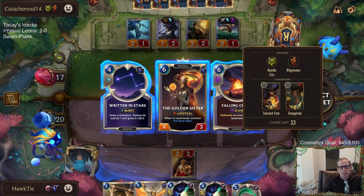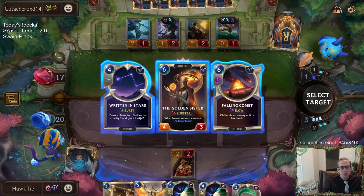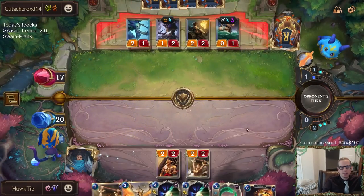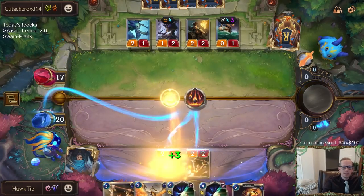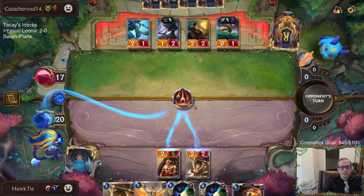Man, this is not looking good. Fallen Comet is good against Gangplank but Golden Sister is good for lifesteal which we may need. Besides Gangplank, Fallen Comet's not really good against anything else — I'll just take the Golden Sister. What a hand — that's running hot right there.